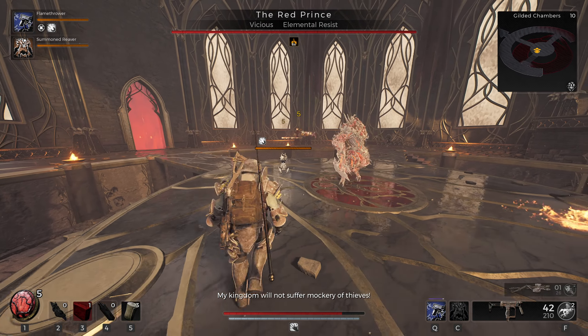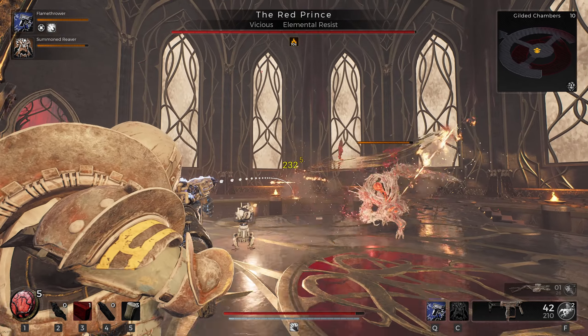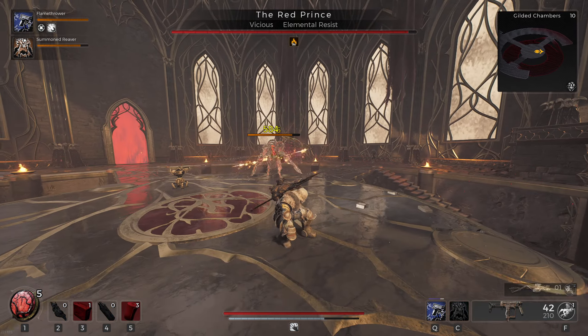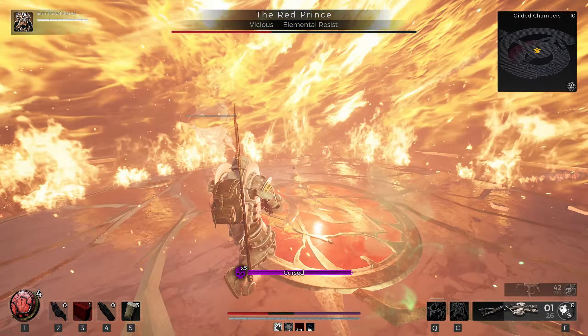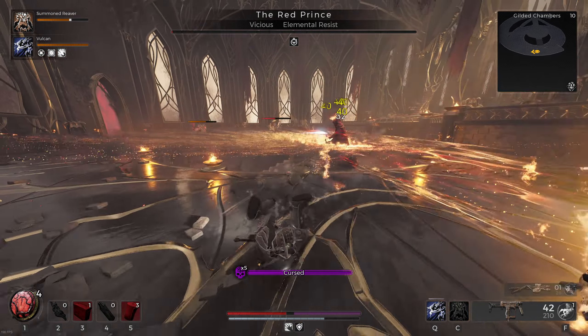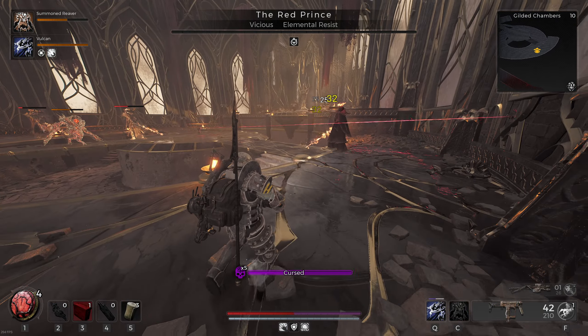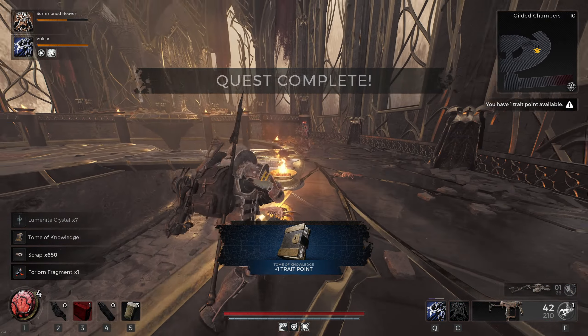For the Red Prince I didn't expect too much difficulty since he was a ground boss, but his flames were still very annoying and often led to my reaver being killed, leaving me with nothing for a lot of the fight. A few attempts later, using the vulcan turret, I was able to fight my way through and the pacifist continued on his journey.